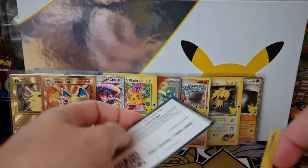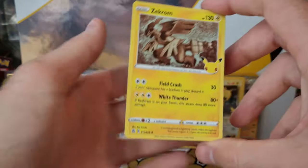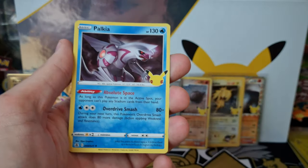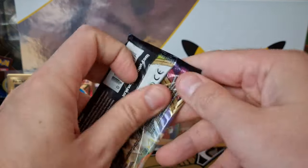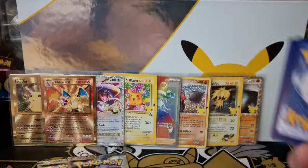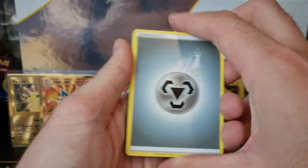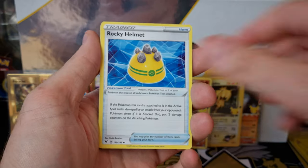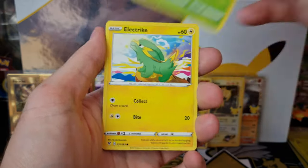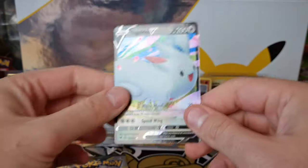I have still yet to pull the Charizard or the Shiny Mew from the main set, and god — I must have opened over 50 Celebrations packs. Maybe one day. We've still got some VUnion packs to open, and we're probably still going to open the Collector's Chest and the Dragapult Prime boxes separately — we had them bundled together with the Amazon and Game box that we opened the other day. Toucannon and a Togekiss V — very nice.